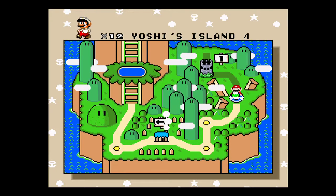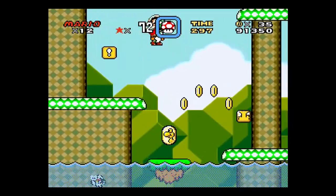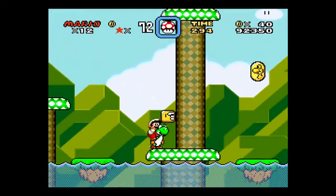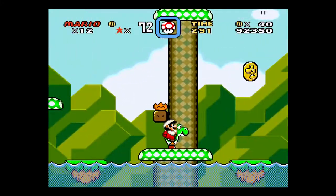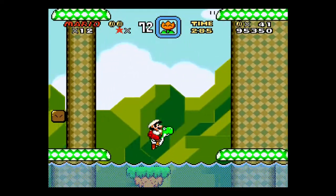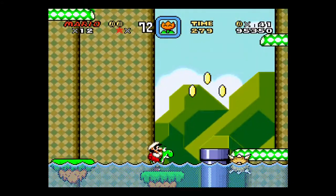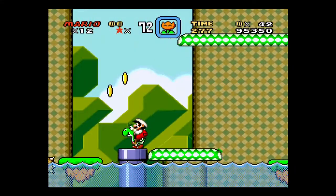On to Yoshi's Island 4! So we've got some water elements here. I want to make sure that you avoid the fish that are jumping right there. There'll be a big fish later that you've got to avoid as well. These things kind of sink in, and there are some mines there.